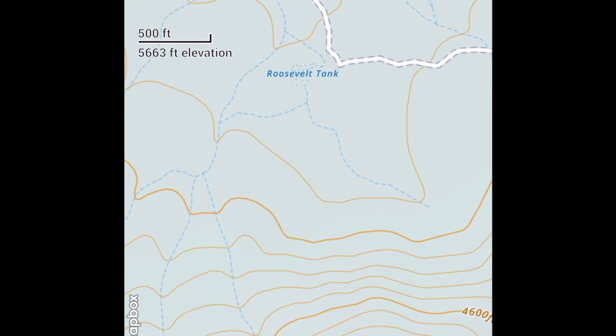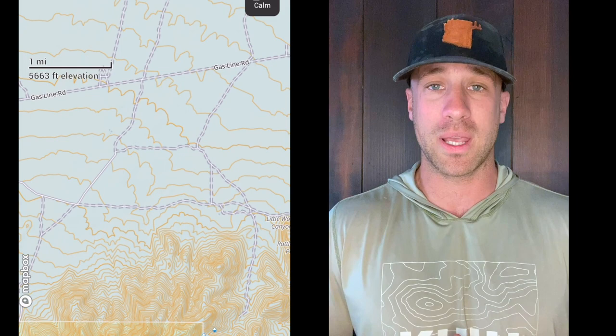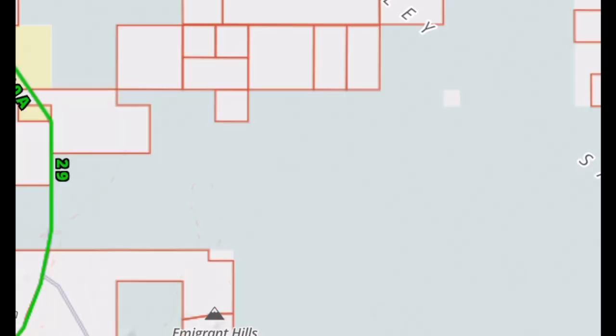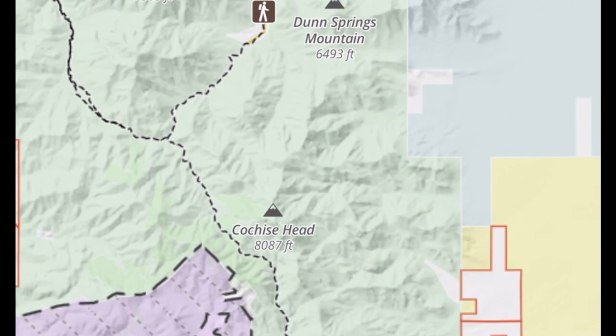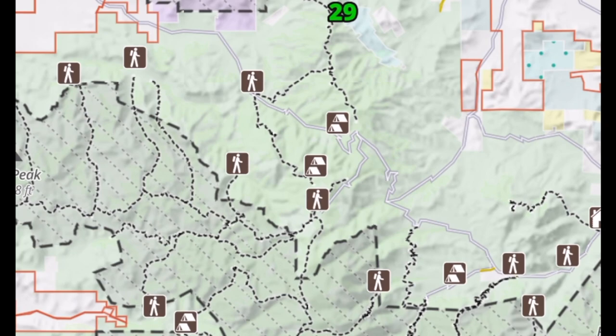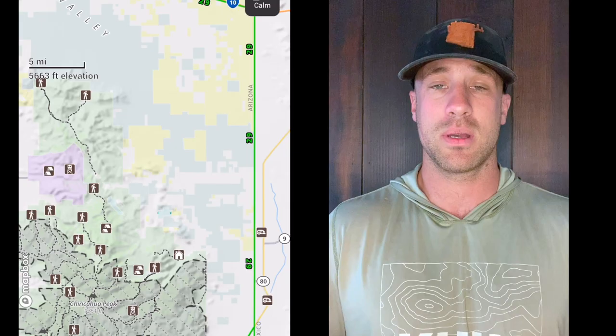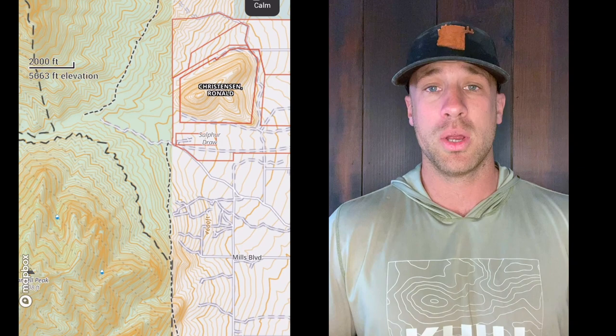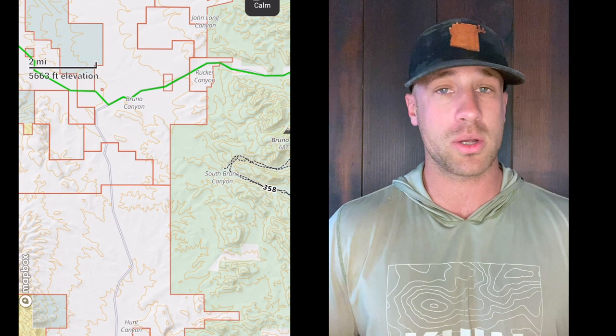Unit 29 is basically comprised of the Chiricahua Mountains — mountains that pop out of the middle of the desert and go up to really high elevations with pine trees, starting in very low desert country with cactus. If you're hunting mule deer, stick on the periphery of Unit 29. There is a problem with that though, because there is a lot of private land in some of that flatter country.